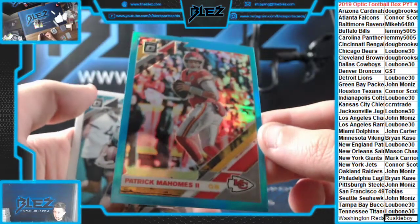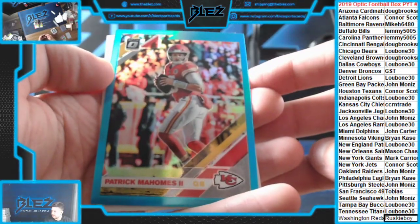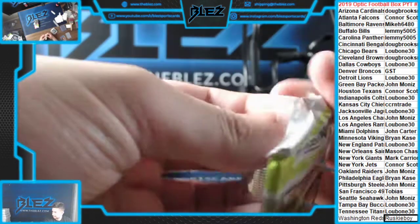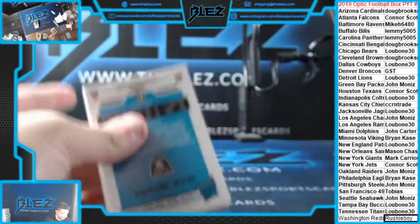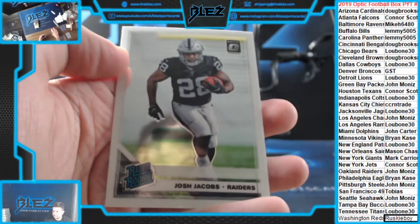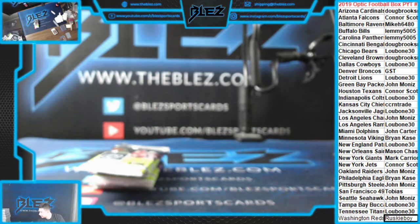Mahomes blue, $2.99 — that's massive, Chiefs. That's huge. Jacobs rookie, Jacobs rookie — Raiders. Nice. John, Jonathan.